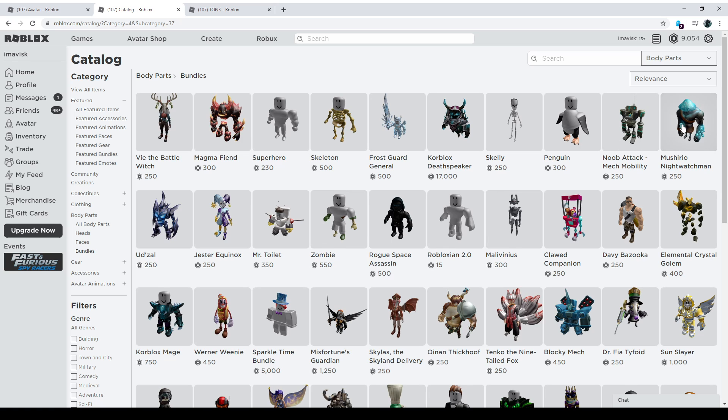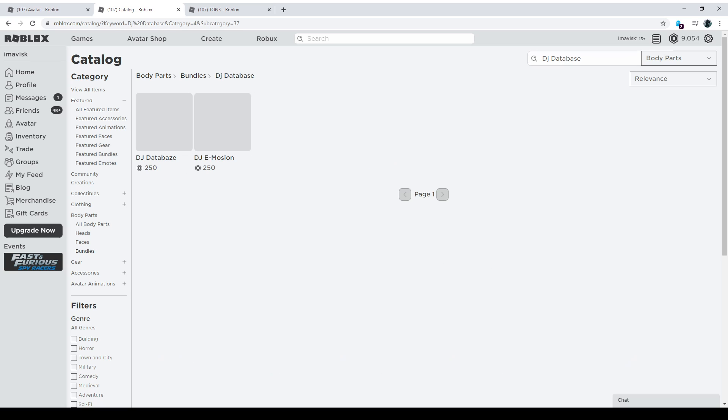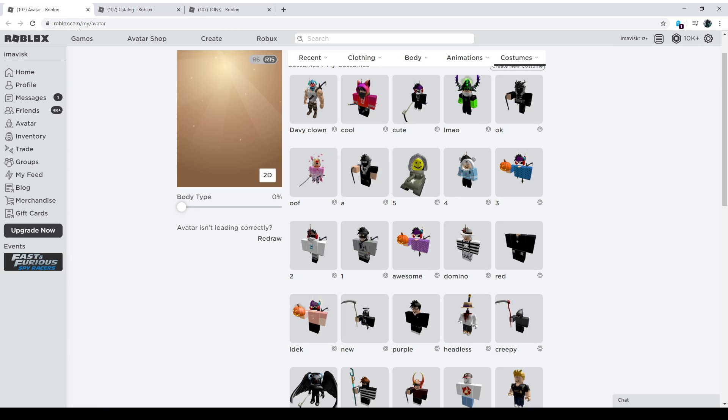We also need the Mushroom Man package for 250 Robux. A lot of people use the Jest Equinox which is another 250 Robux, bringing the total to 1000 Robux — but I actually switched out the Jest Equinox for something that works a lot better: DJ Database, which is also 250 Robux. So in total we need to spend 1000 Robux for this to work.